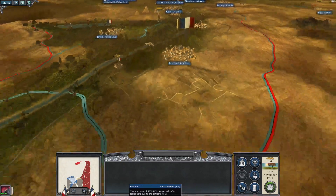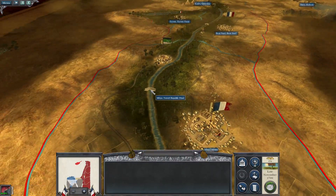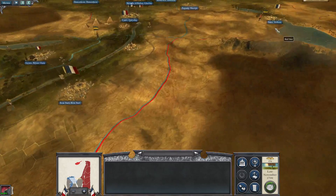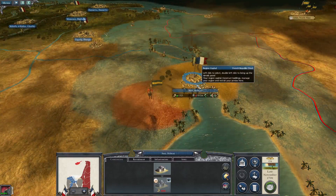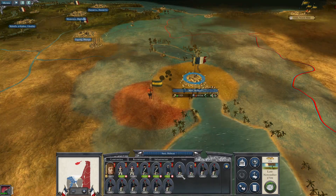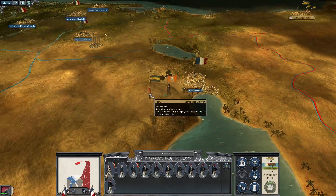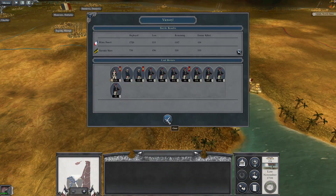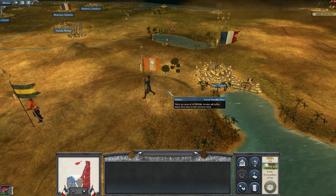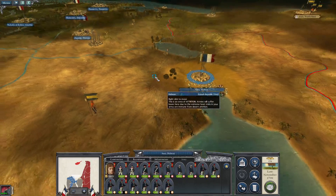Where did their forces go? There are some enemy troops outside of Suez - they're all fully replenished. We should be able to auto-resolve that. Although we took more casualties than the enemy did - not so good.